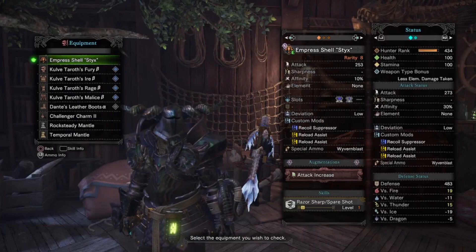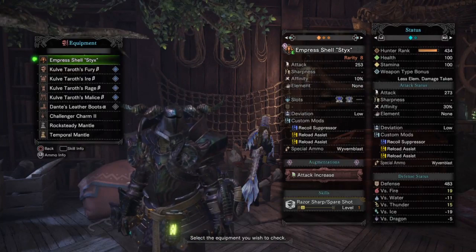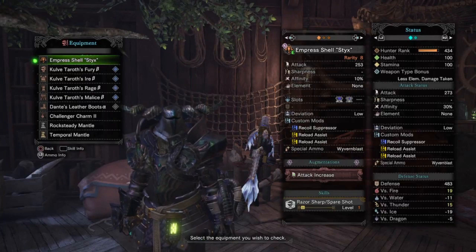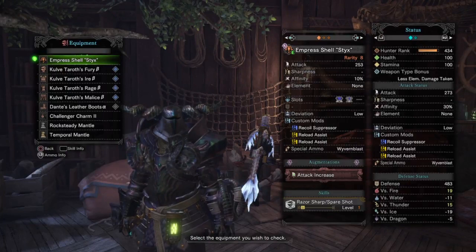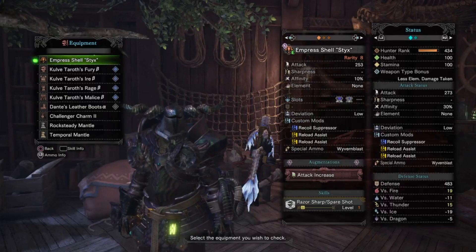With this set, we are going to be running a light bowgun with a recoil suppressor and two reload assist mods. This is because it only takes one recoil suppressor to bring the slicing ammo's recoil down to two, while two reload assists will bring the reload down to normal. This will allow us to be permanently mobile, either while loading or shooting, without any kickback at all. This is huge.